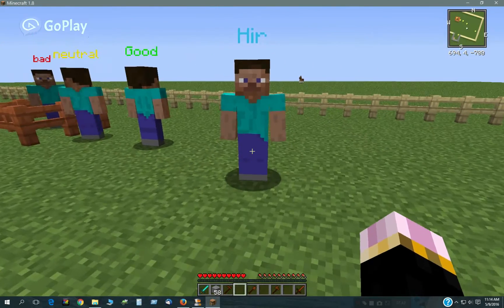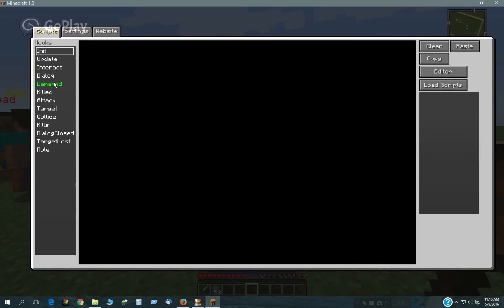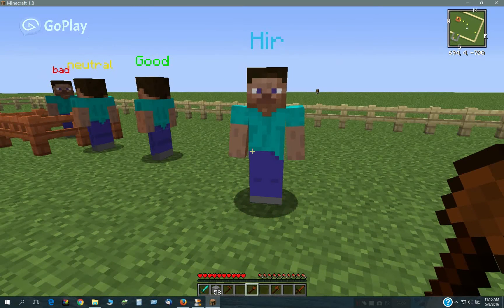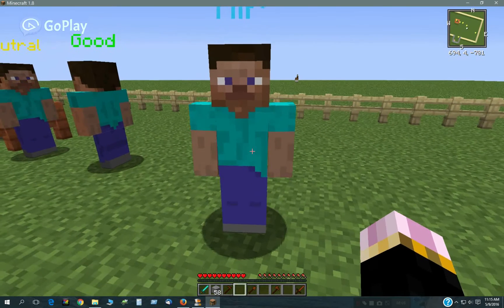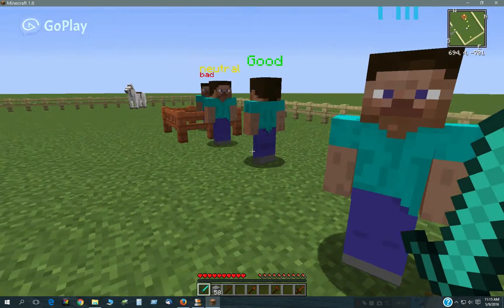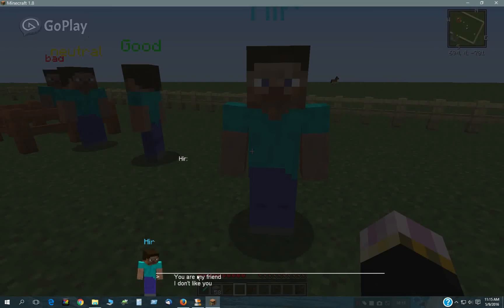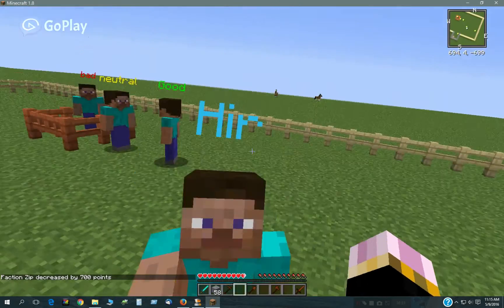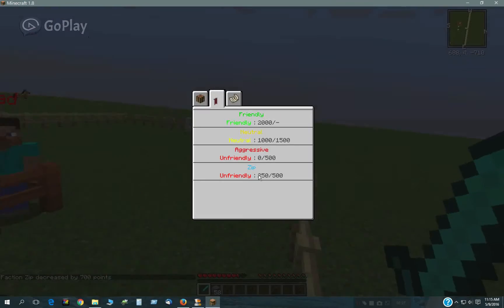One thing I also did here — I wasn't going to get into scripting heavily — but I made a little script which says when he's damaged, it adds 200 points. It doesn't really make a lot of sense that when you attack somebody he gets friendlier towards you, but I just wanted to try that. So right now he's hostile towards me at 250 — below 500. Now at 450, 650, now he goes neutral.